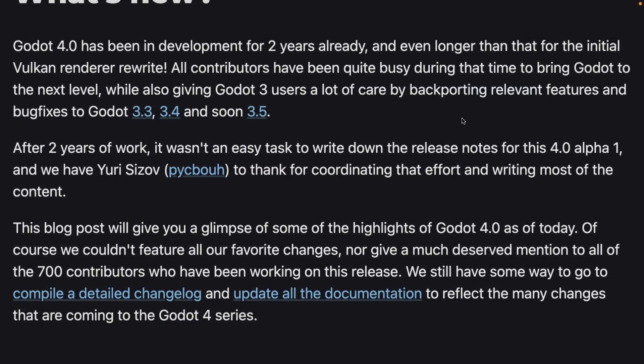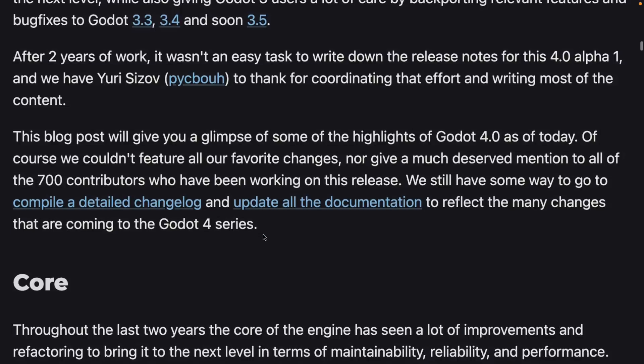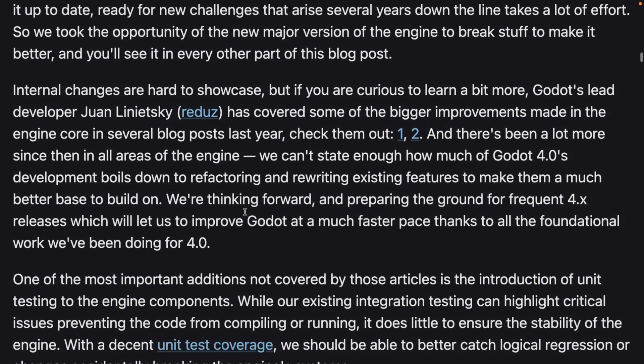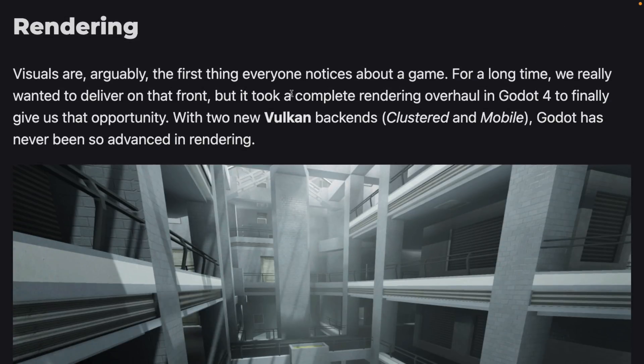If you've been following this channel, you may have noticed a lot of the new stuff is actually getting backported to other versions like Godot 3.3, 3.4, and 3.5 — things like occlusion culling and portal systems. So a lot of what we'll see in Godot 4 is also now available for the latest versions of Godot 3, which should make the wait a little bit easier. There are over 700 contributors to this, and it's been in development for over two years. There are a ton of changes to the core.